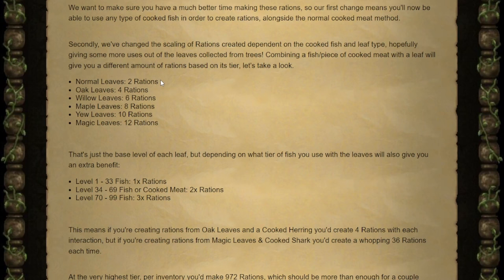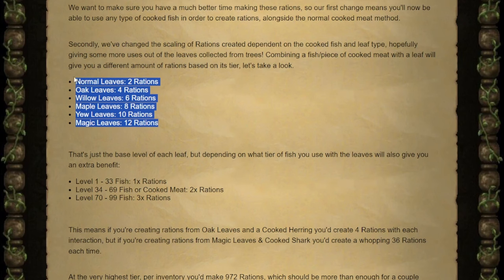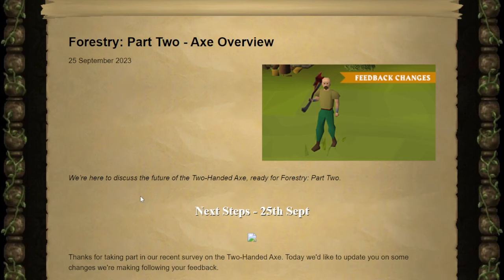The rations are now going to be made from the leaves from forestry. Each level gives a different amount of rations, and the level of the fish or the cooked meat that you use will multiply the rations made from the leaves. I want to talk more about forestry whenever Part 2 is finally released, so we'll touch more on all of this later.